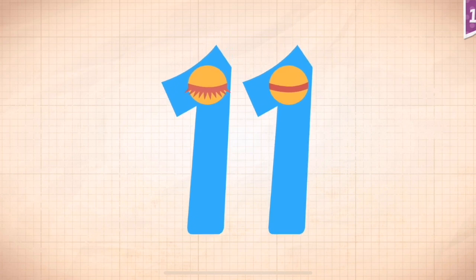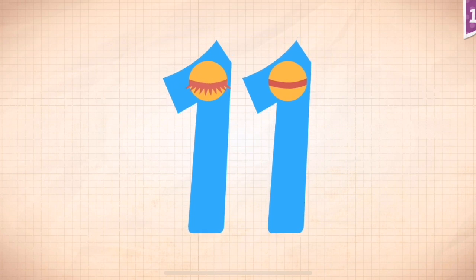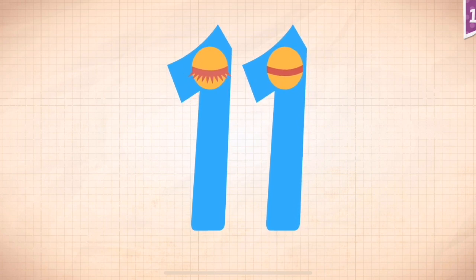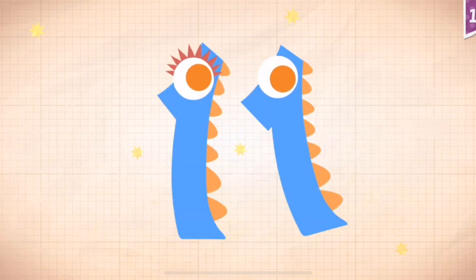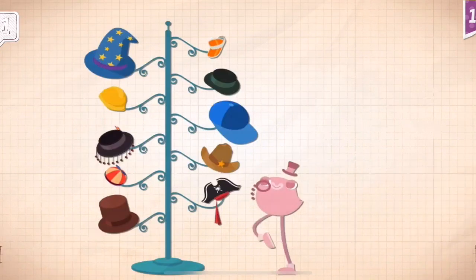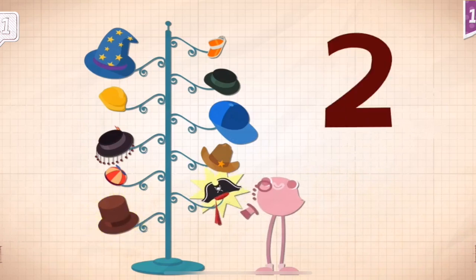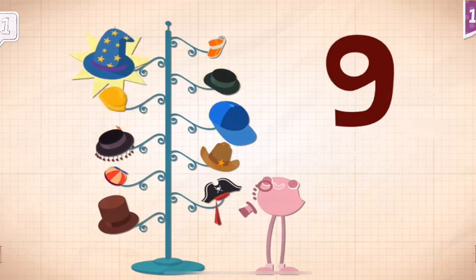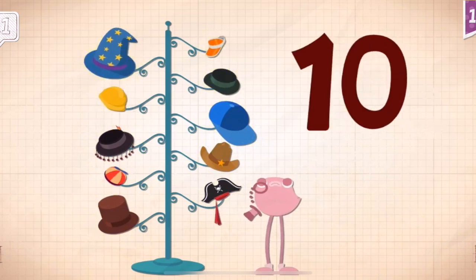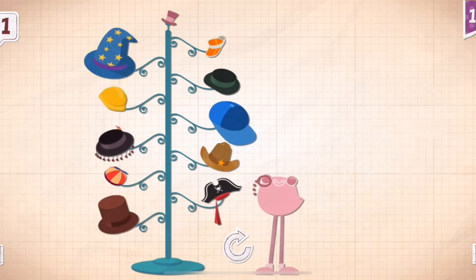Touch the monster's eyes to wake it up. Eleven. Dapper Dandy has eleven hats that he keeps on his hat rack.